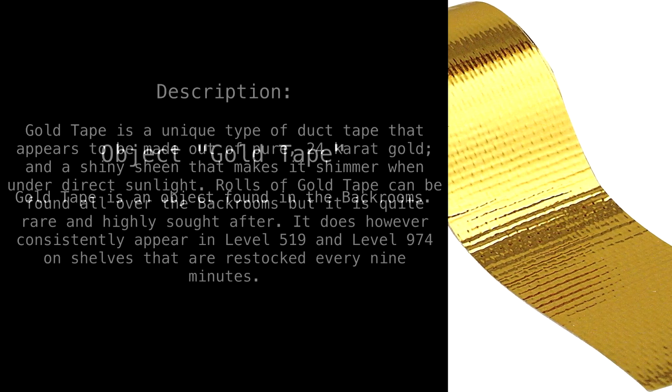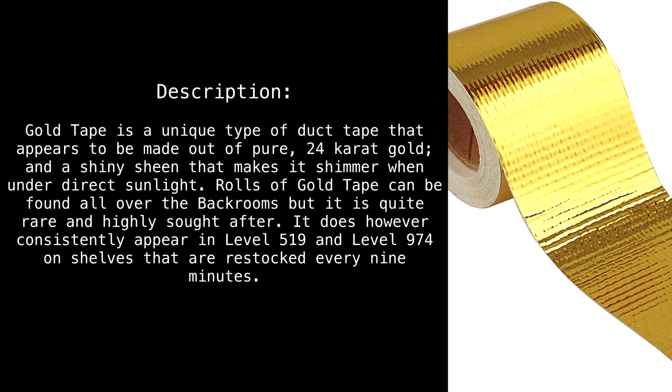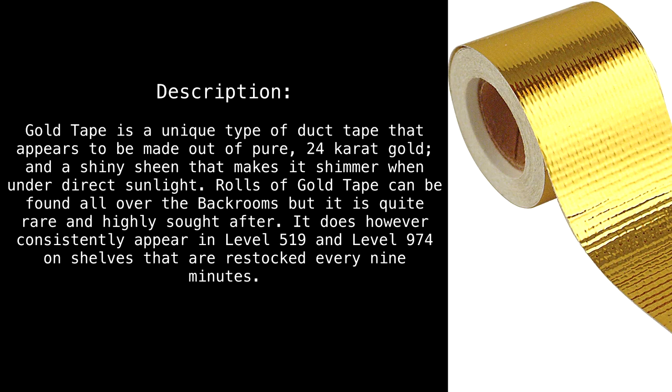Object: Gold Tape. Gold tape is an object found in the back rooms. It is a unique type of duct tape that appears to be made out of pure 24 karat gold, with a shiny sheen that makes it shimmer when under direct sunlight.